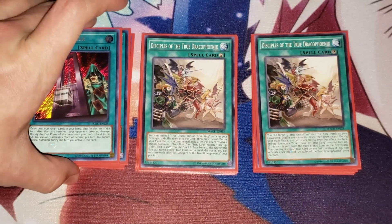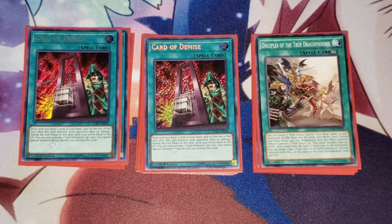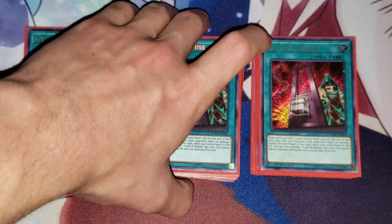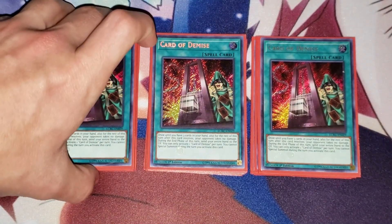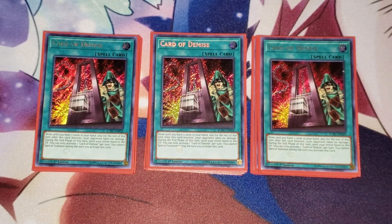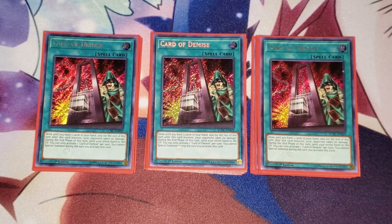Three copies of Card of Demise. Demise works very well with this deck, especially if you're going first or in your second main phase. Some True Draco players play this card at the wrong timing — mostly because they don't remember they need to go into their battle phase first. Normally when you activate this card, you want to complete your battle phase and then use this card in your second main phase. Sometimes you can't activate it if your hand is full of monsters and you've just got a bad hand.